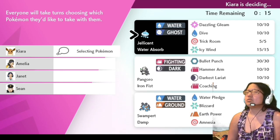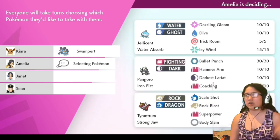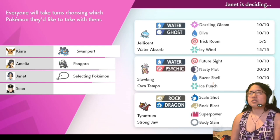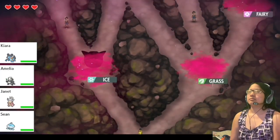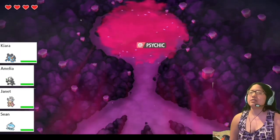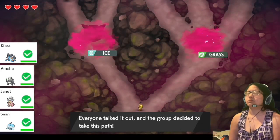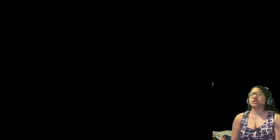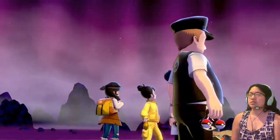Jellicent, Pangoro, or Swampert. I'll go with Swampert, I guess. I went with Swampert, so Ice is probably my best bet for what to do, because Grass is super effective against me. I'll try my hand at Ice. I'm not very effective against Ice, but we'll see what happens.